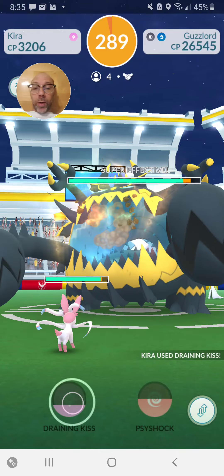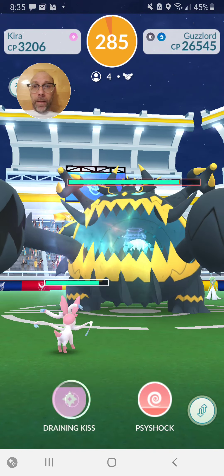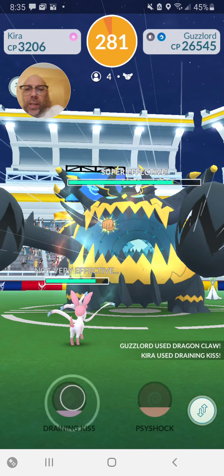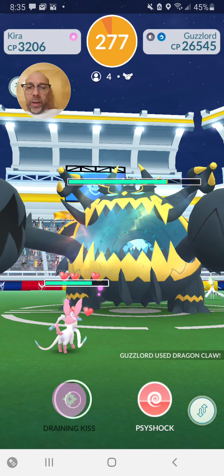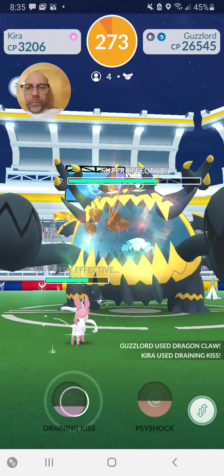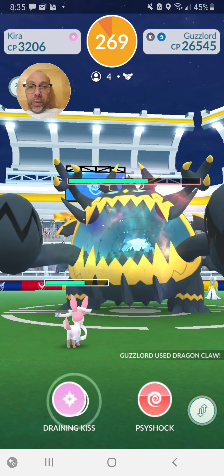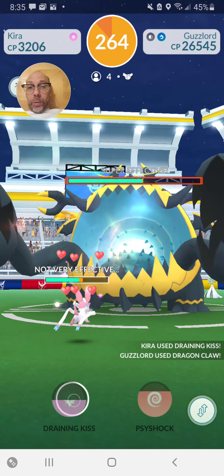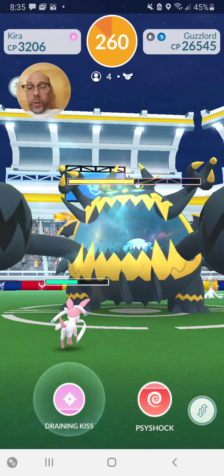It says it is a dark dragon type. On one of the websites I looked, it said it was dark, not dragon type, but is what it is. I can't remember what the other name it said — it was dark and something else. I don't know. But it's certainly not the other thing. It is definitely a dragon, according to the game. Unless the website lied. I mean, people lie all the time. The world is an imperfect place.